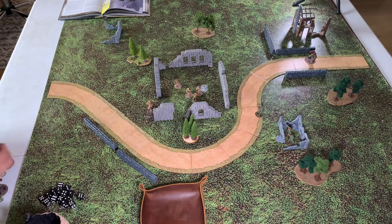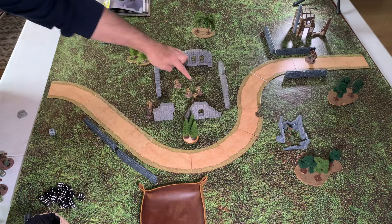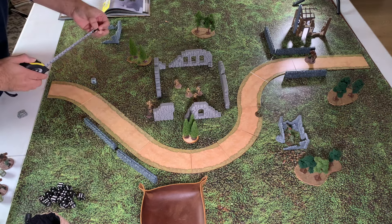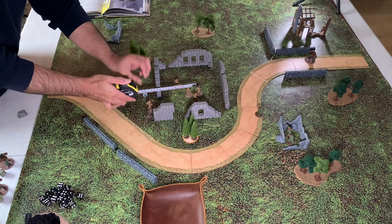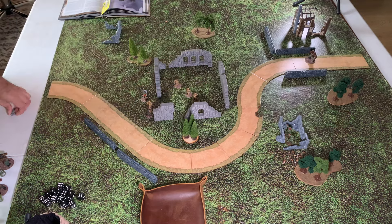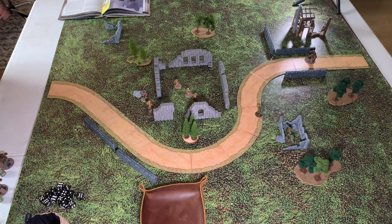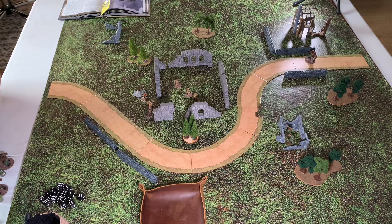First order is Germans. We have the NCO pick up the artifact and run. He is slow, so his run is only eight inches. He's got the artifact and is trying to run off the board. If we went to a turn five he would be able to run off the board, but for now we have to see how it plays out.